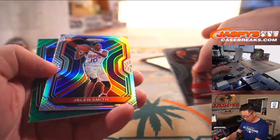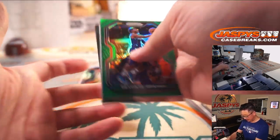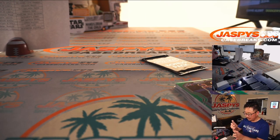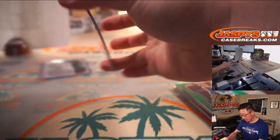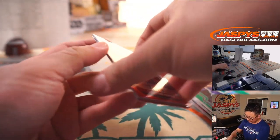We got a silver rookie, Jalen Smith, and a green Devonta Graham. Sean O with the Suns silver rookie. And the exclusives — the red, white, and blue: DeAndre Hunter, Jeremy Grant, and Tyler Hero.